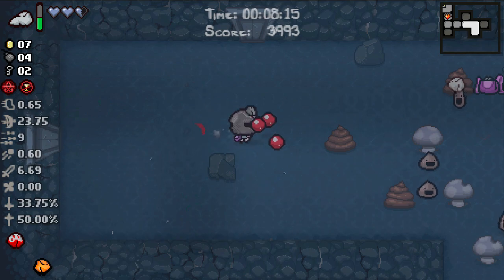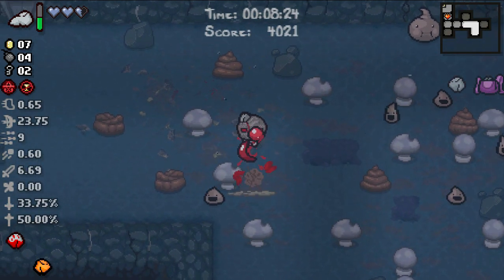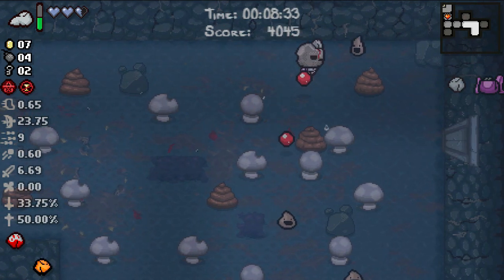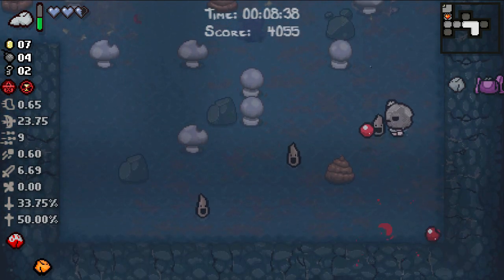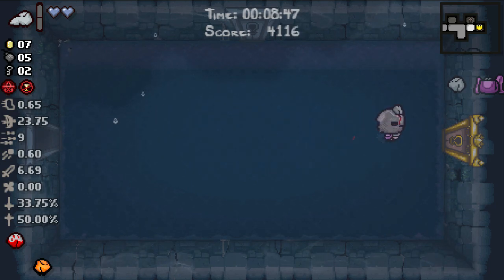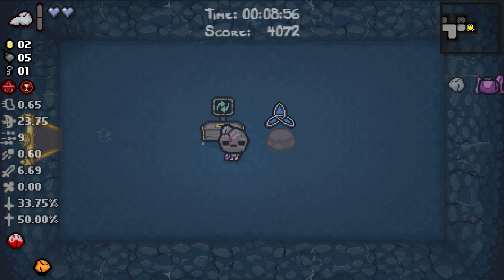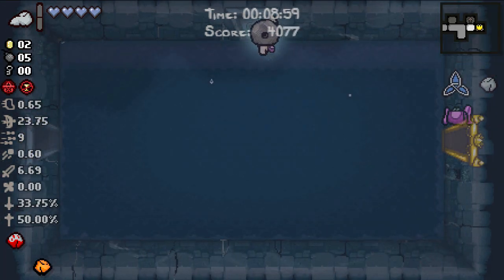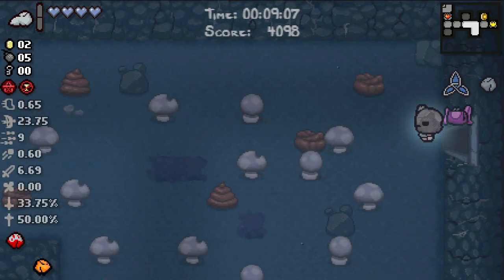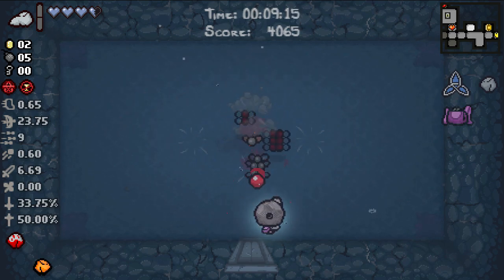So far the game has given us a curse that sucks, an item that sucks, a deal with the devil that sucks, and two boss items that sucked. I really do appreciate the absolute skill that is needed to complete this run — it's gonna be a goddamn miracle if I make it to Mom. If you want to give me a passive item sometime on this run instead of a crapload of spacebar items, that would be awesome. I wonder if it's our trinkets doing this. No — we just got Piggy Bank to spawn right here.